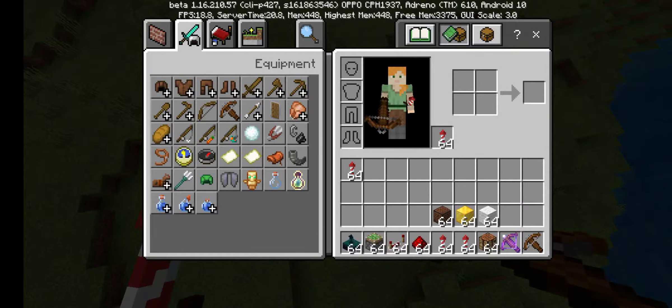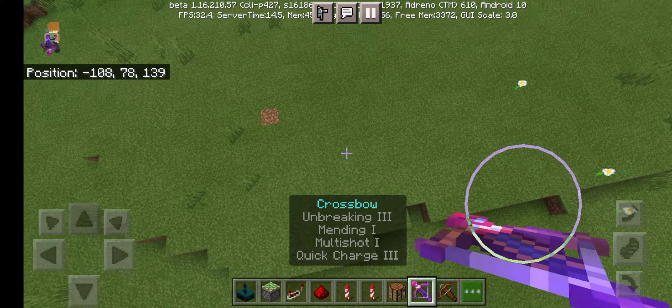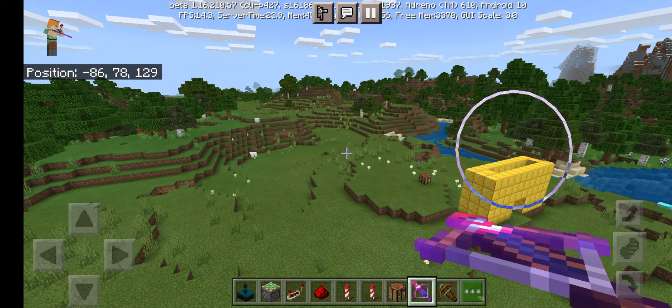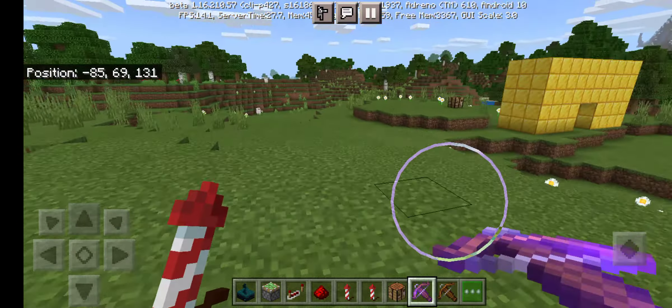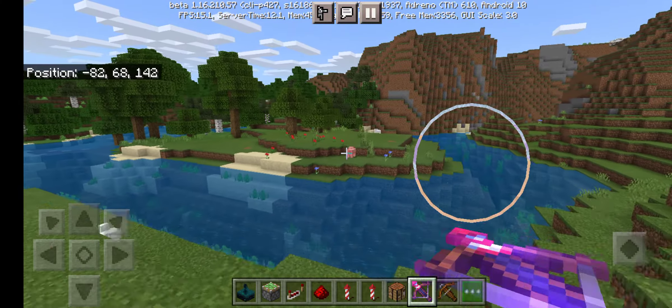Place your firework item next to your crossbow and the firework will be loaded in there. Then trigger it and it causes an explosion. You can try shooting it — go ahead and try out this secret technique.